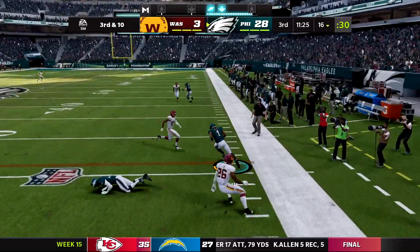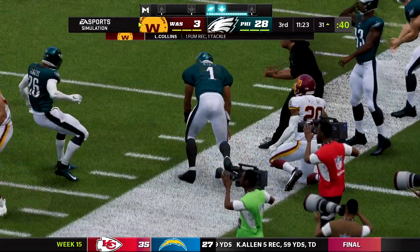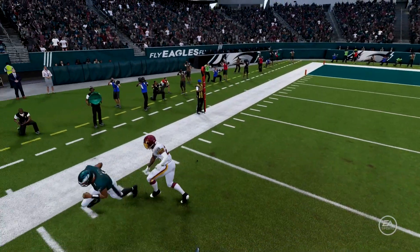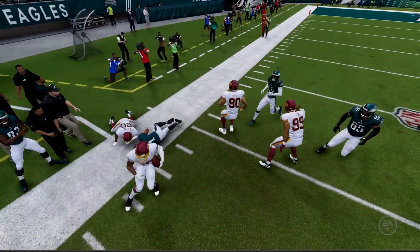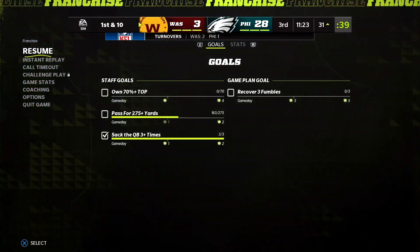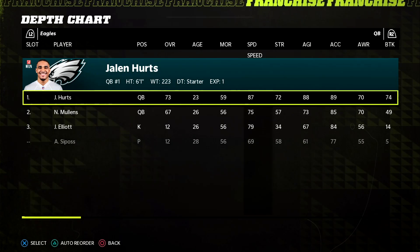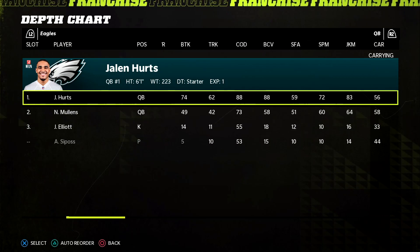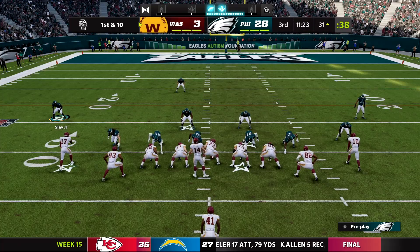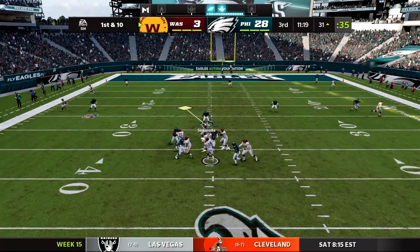Jalen Hurts tries to take off running and fumbles — Washington recovers. Going on a rant here: quarterbacks in real life slide to avoid injury, but in Madden you slide to avoid fumbling. Jalen Hurts has a 56 carrying rating, which makes more sense, but it feels like every quarterback does this. I hate that mechanic so much — I absolutely should have slid there, and that's on me.